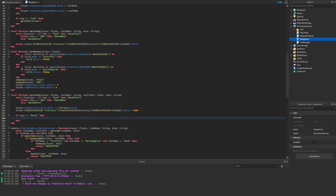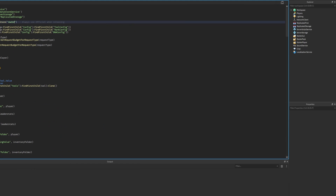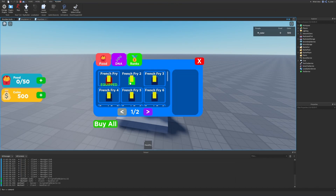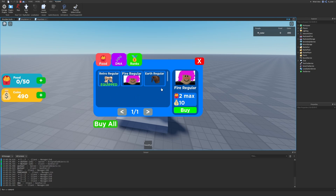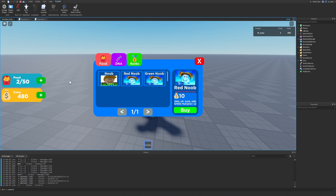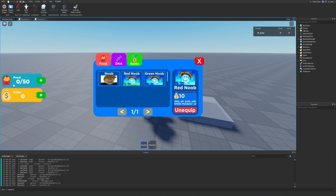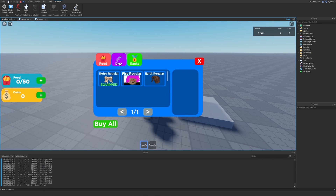Now that the function is done, we call 'rank_reset' passing through the player inside the if statement we created. Let's change the data store service to something random to reset our data, start the game, and test. We buy French Fry 2, the second DNA, get some food, then purchase the second rank — and we can see coins and food have been reset to zero, and items reset to defaults.